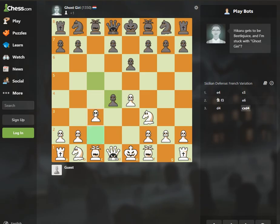I could take here. I'm not actually going to take. I'm going to lean toward development, either taking with a pawn or taking with a knight.